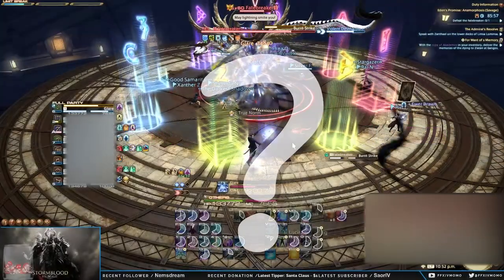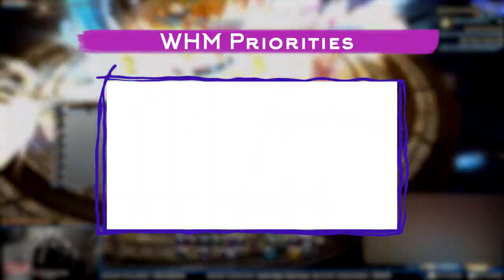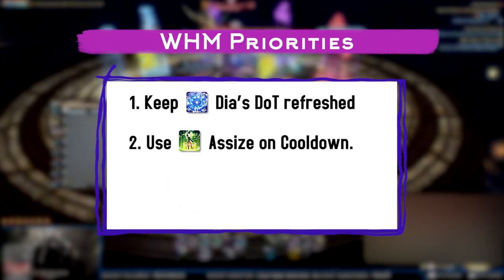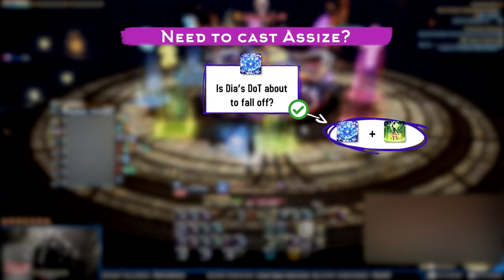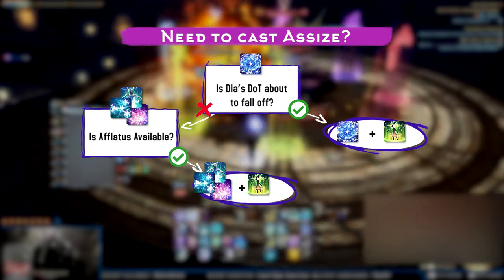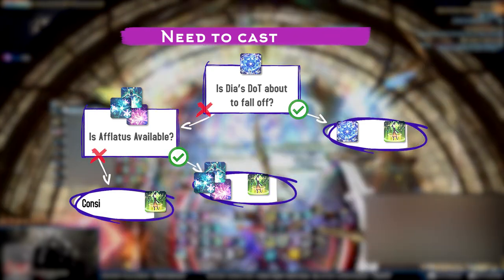Which weaving ability and OGCDs should you use? Most depend on the situation, but as a White Mage you have three priorities aside from healing: keeping your Dia DoT refreshed, using Assize as often as possible, and planning your Aflatus for movements and weaving — in that order. You should use Dia or Aflatus to weave in an Assize once it comes off cooldown. If Dia does not need to be refreshed, use an Aflatus. If neither Dia nor Aflatus are available, then you should consider clipping. In the long run, it's more important to have Assize on cooldown.